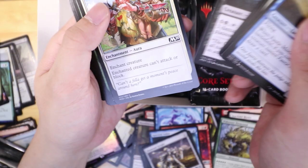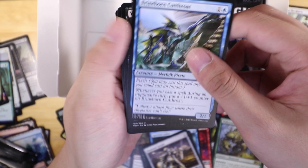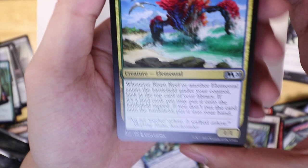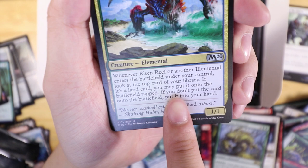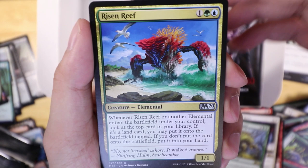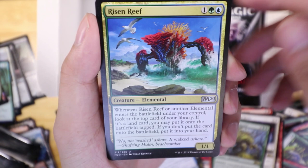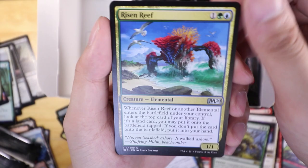If you don't play ranked you get matched up with these white decks. The Awakened one can't be countered on top of being powerful. This is the card that's constantly being played — Risen Reef. Whenever Risen Reef or another elemental enters the battlefield under your control, look at the top card of your library. If it's a land you may put it onto the battlefield tapped; if not, put it into your hand. You would think it's not a great ability, but when there are two of these on the field it ramps up pretty quickly. With mono red you can play the Goblin Chainwhirler and do one damage to everyone to clear them out, but you have to time it precisely — otherwise they just keep spamming the board and by the time you're on three or four mana they have nine mana on the field.